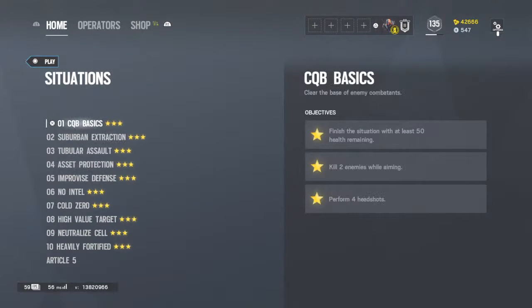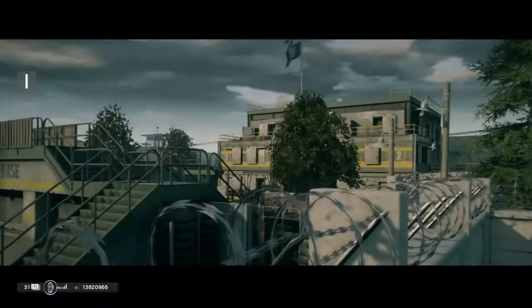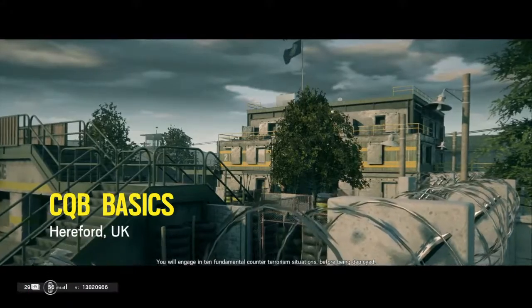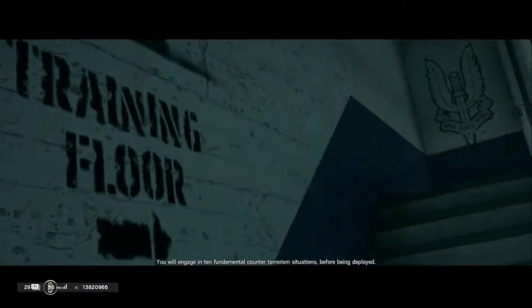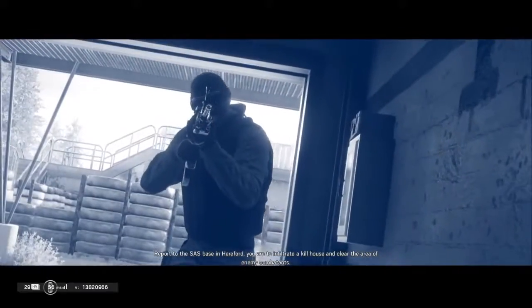Go to Situations and hit the first one. These might not show for you, or if they do they're going to be locked. Start the first one by hitting X. It'll probably say something like 'You will engage in 10 fundamental counter-terrorism situations before being deployed. Report to the SAS base in Hereford - you are to infiltrate a kill house and clear the area of enemy combatants.'